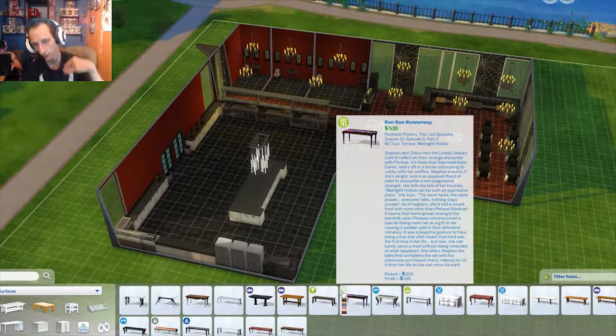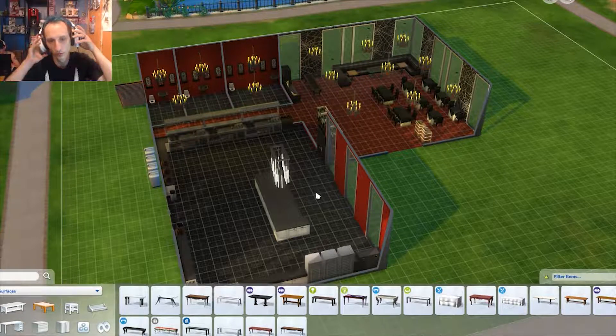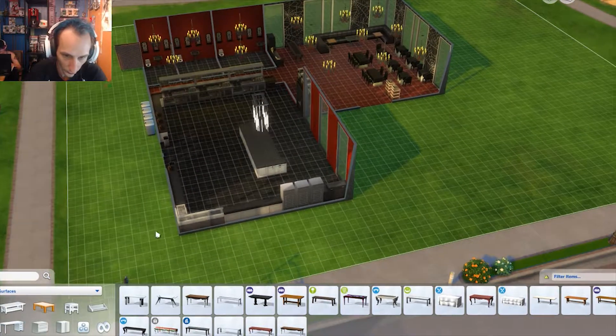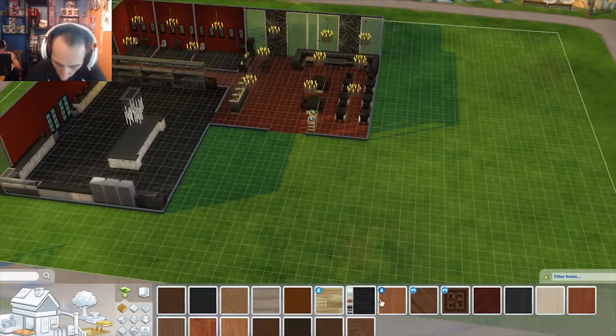If I'm missing something I'll find out when I go to buy it, but right now we're good. We've got toilet, sink, hostess station, waiter station, and stove — I think that was everything. So yeah, this will be fun. Now I just need to go outside, back to build. We want to grab the build and get the tile — we're going to want some crazy stonework if I can find it.